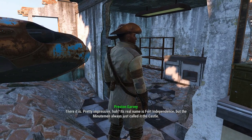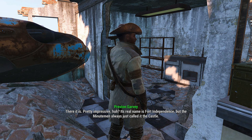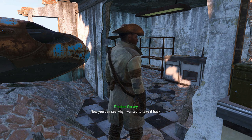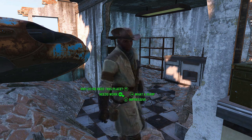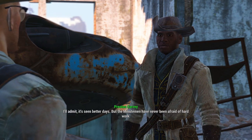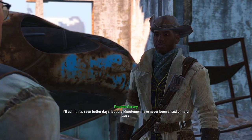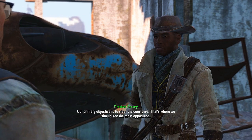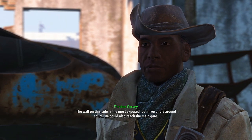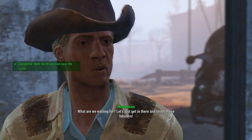Preston says: 'Everyone's here, General. Pretty impressive, huh? Its real name is Fort Independence, but the Minutemen always just called it the castle. Now you can see why I wanted to take it back. Maybe those walls could use some work. I'll admit it's seen better days, but the Minutemen have never been afraid of hard work. Our primary objective is to clear the courtyard — that's where we should see the most opposition. The wall on this side is the most exposed, but if we circle around south we could also reach the main gate.'